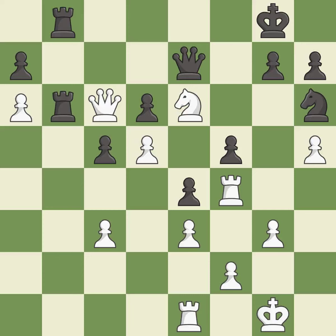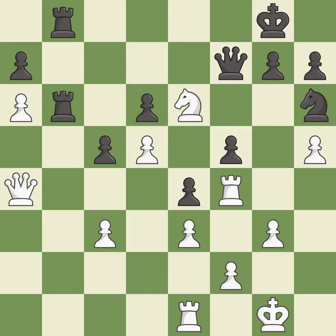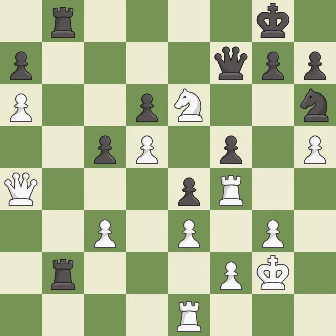This attacks a queen, winning a tempo when it moves away — it is excellent. This move puts the queen on a safer square — it is best. This ignores an opportunity to activate a rook by getting it to the 7th rank — it is an inaccuracy. One of the best moves — it is excellent. This is the only move that works — it is a great move.